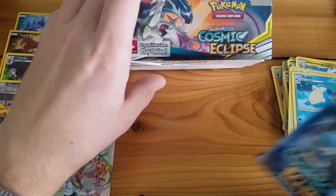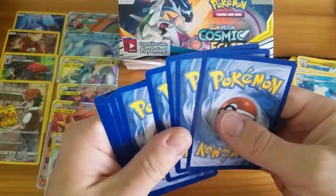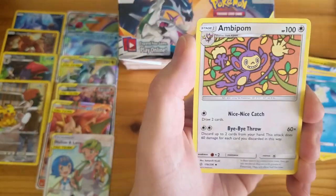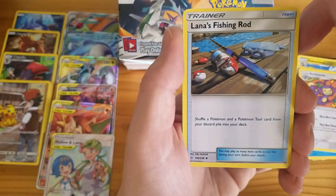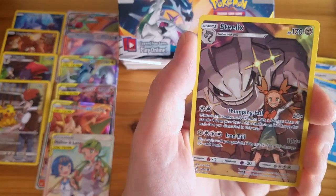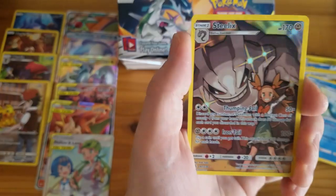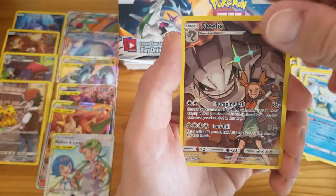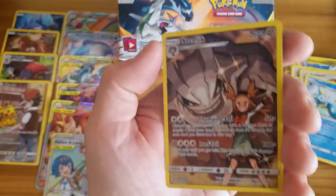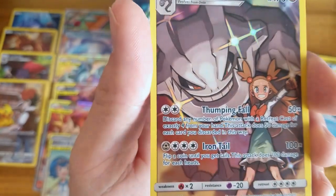Last pack of the box — it's been a great booster box. Ambipom, Lana's Fishing Rod, Vaporeon, Steelix. This is our fifth Pokémon and Trainer full art style card. And our last card of the video is a Lanturn — just a regular rare. Look at her eyes glowing, and even Onix's eyes too. That's so cool.